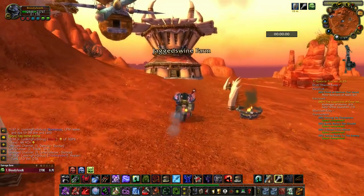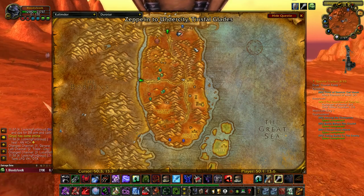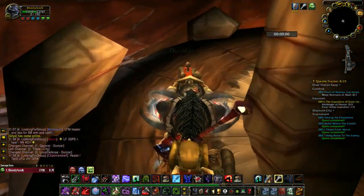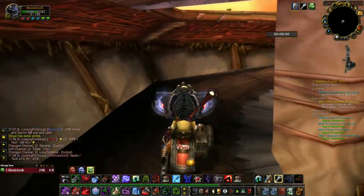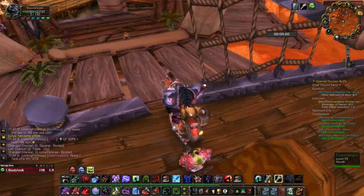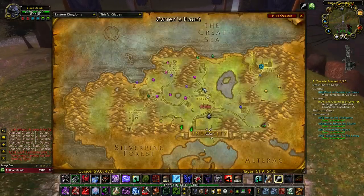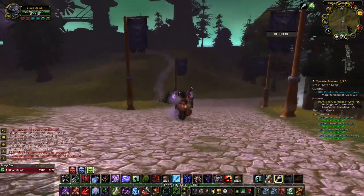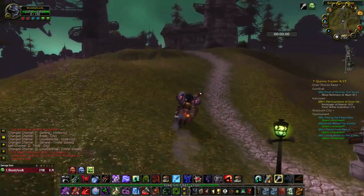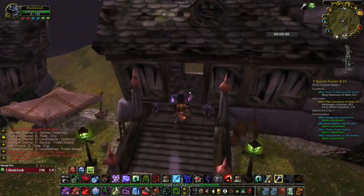You need to go to the Zeppelin Tower location - the tower in Durotar. This zeppelin is for Stranglethorn Vale, Undercity, Tirisfal Glades. We have two towers: the left one is for Northrend and this one is for Durotar and Stranglethorn Vale.